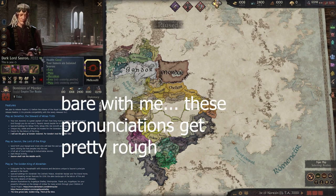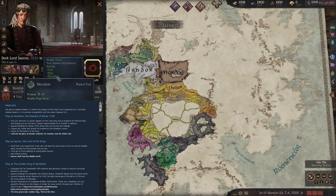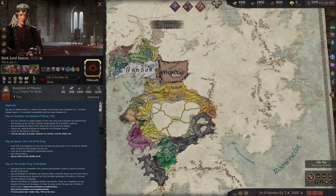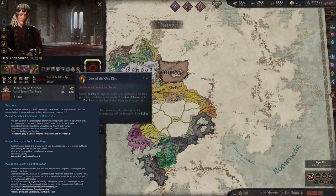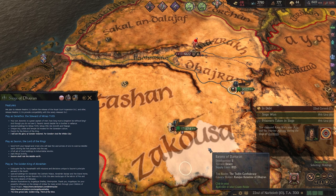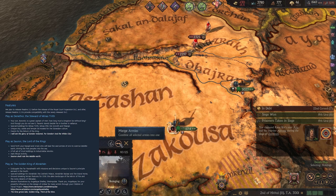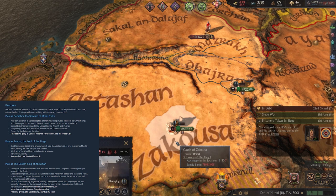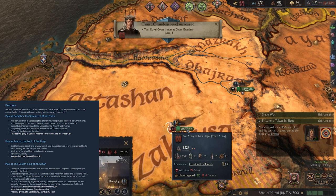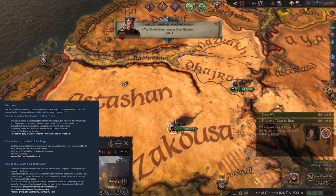Features for Denethor include special buildings for Minas Tirith, Minas Ithil, Dol Amroth, and Pelargir, plus unique city, castle, and temple 3D models for the Dunedain culture, and events for the return of the king. The second feature is playing as Sauron, the Lord of the Rings — you send forth your Nazgul and Uruks to lead vast armies of orcs to overrun Middle-earth, driving the free peoples into the sea, with a full set of Uruk buildings to industrialize Mordor and a dark ritual activity. The third is playing as the Golden King of Umbar — subjugate the Far Harad with missions and decisions unique to Sauron's principal servant in the south, with special buildings, the Zex Palace, Umbar Bazaar, and the Gran Noria, plus groundbreaking terrain features like the Mirror of Fire and the Rocky Deserts of Dor Salon.